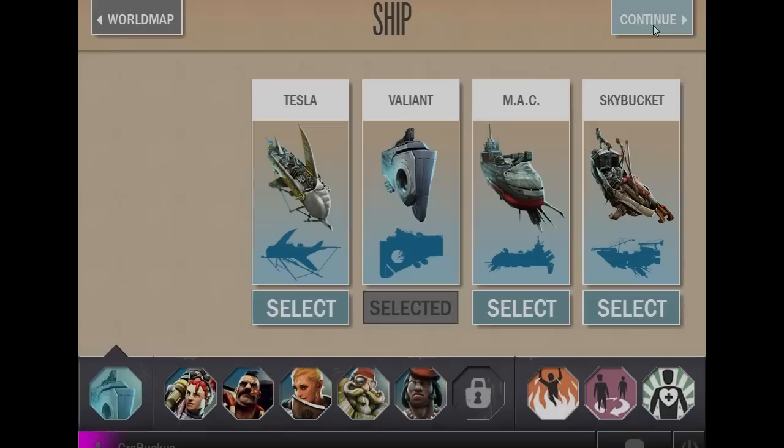Before the game begins, you choose a ship, champions, and shells. Each champion has different strengths and weaknesses, and a variety of different abilities.